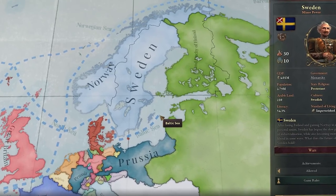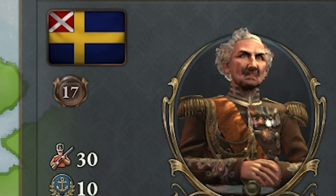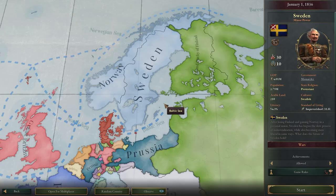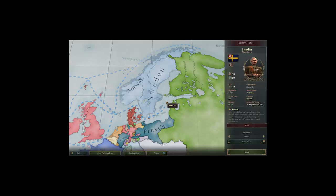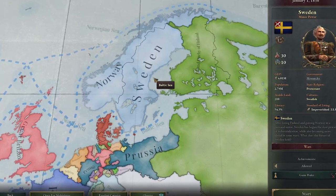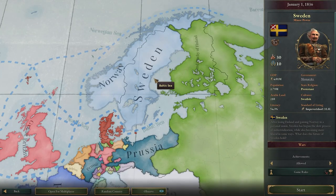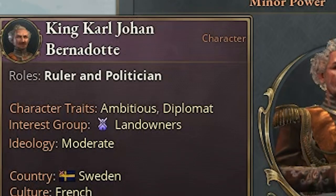G'day ladies and gentlemen, welcome to Victoria 3. Today we are playing as Sweden, the second best Scandinavian country — with Norway obviously being the better one. As Sweden, we are going to try and form Scandinavia. That's probably my second or third favorite nation to form, with Australia being first and Byzantium second. Our ruler is King Carl Johan Bernadotte.